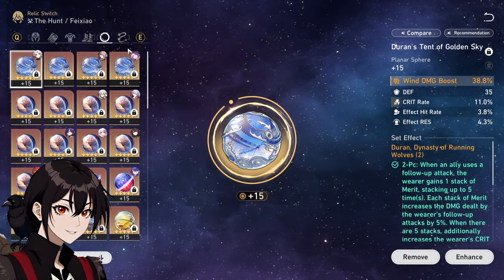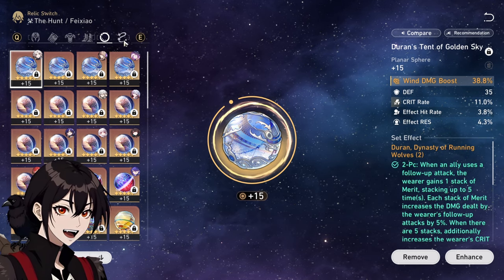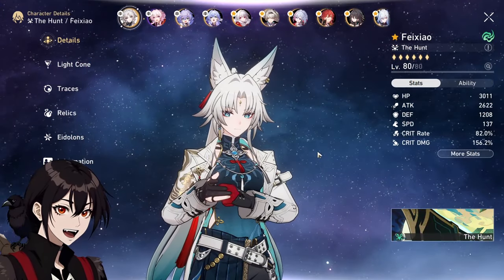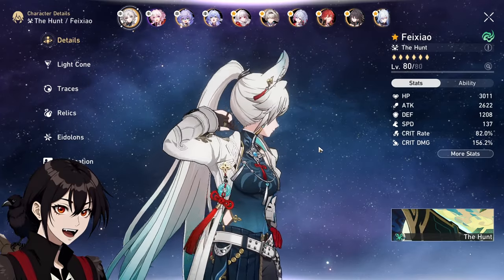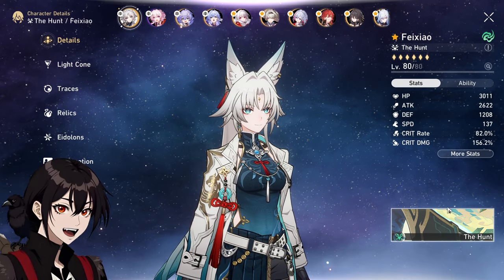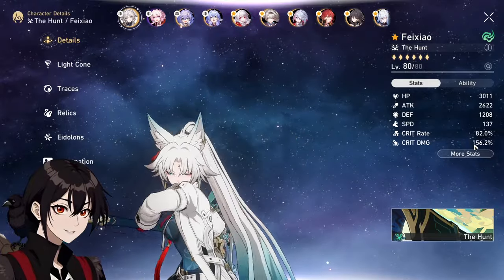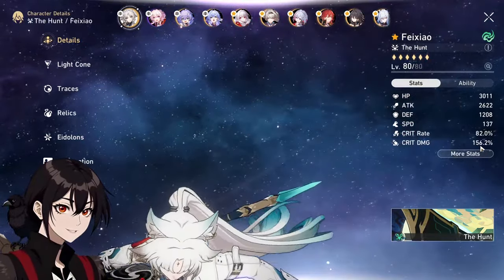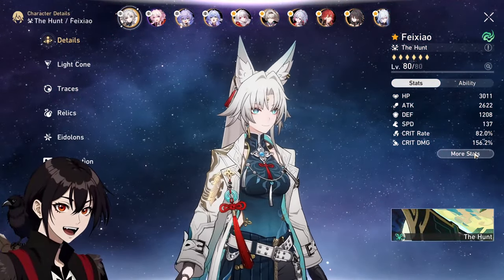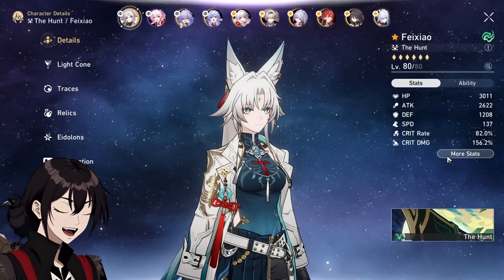This has been torture. As for her planar ornaments: 11% crit rate on wind damage — the new ones — as well as 23% crit damage on an ATK one. Still, the one stat I would want a little bit more of would be ATK. 2.6k does feel a little bit low, but considering crit rate goes to 96% against enemies below 50% HP, and this is a pretty high crit damage stat to start with, and she gets a lot more from her own buff, from March 7th and from Robin, I don't think I can really complain about these stats.